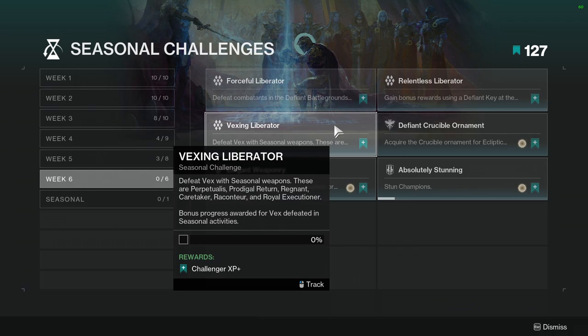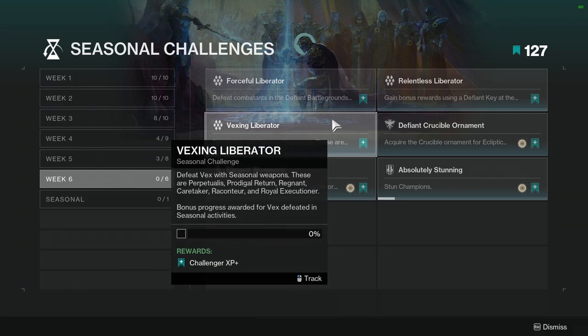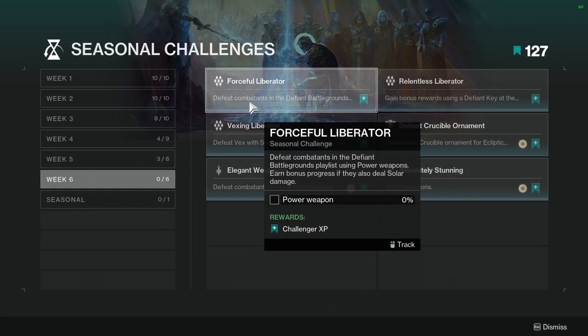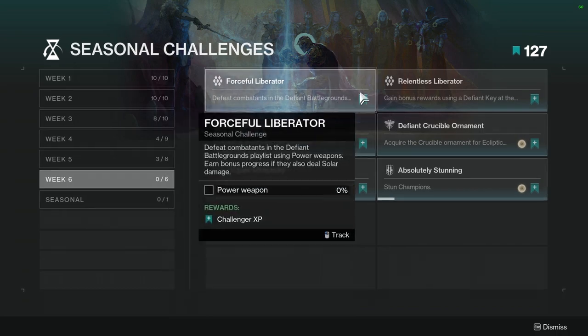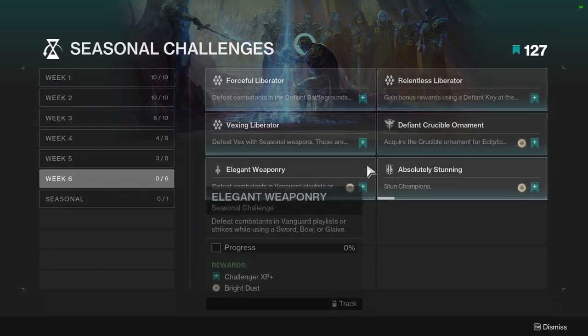Defeat Vex with Seasonal Weapons: those are Perpetualis, Prodigal Return, Regnant Caretaker, Rock and Tour, and Royal Executioner. Bonus progress is awarded for Vex defeated in Seasonal Activities. Not hard — just use the Seasonal Activity. You can actually complete these alongside Forceful Liberator; you can complete all three in just a few runs.